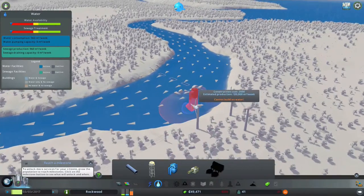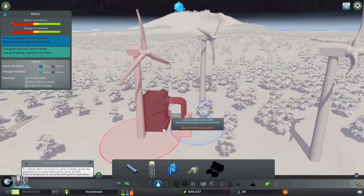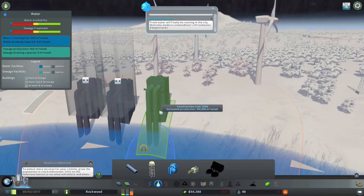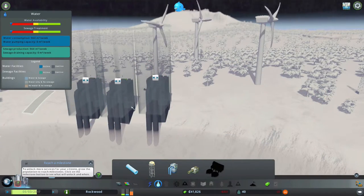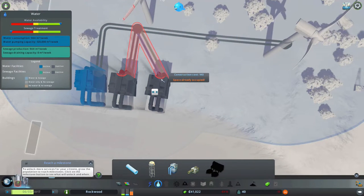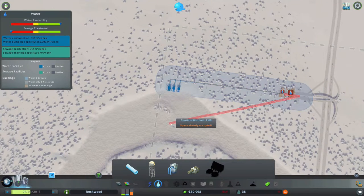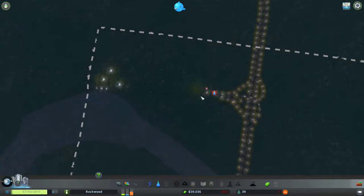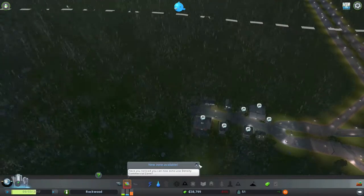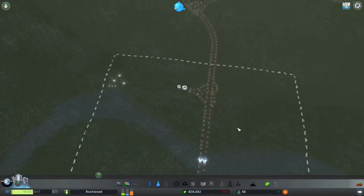Let's build some water pumping stations. The flow of the river is this direction, so building those wind turbines here was not a bad idea — I'm guessing the water pumps will already have power if I place them here. I probably won't need a lot of pumps, but I'll build them anyway just to future proof. Then I'll get all this water over to the residences. The game is now informing me I have a low density commercial zone.